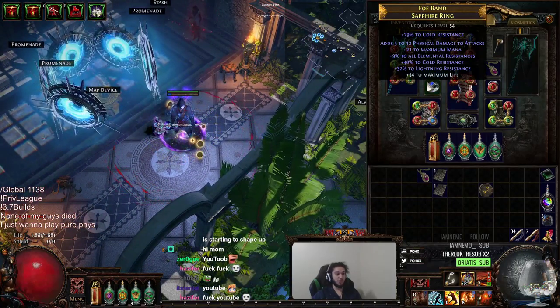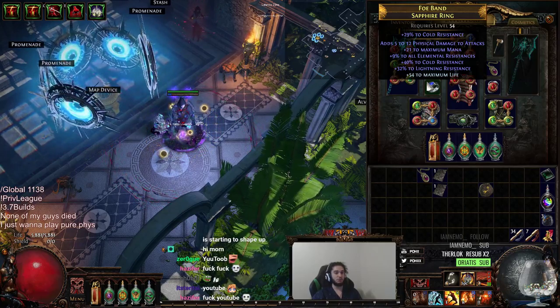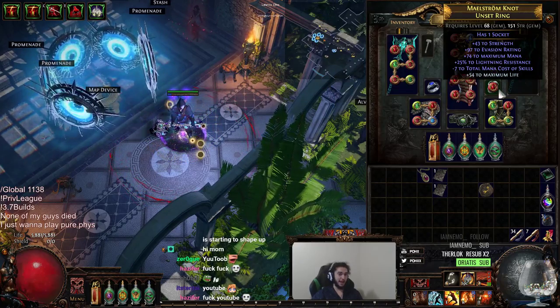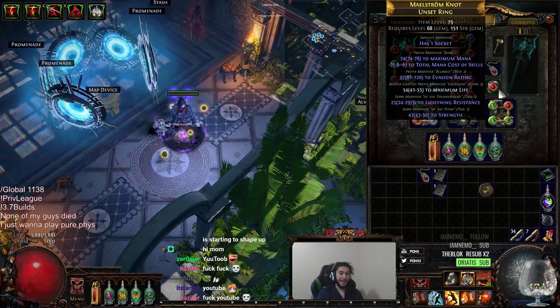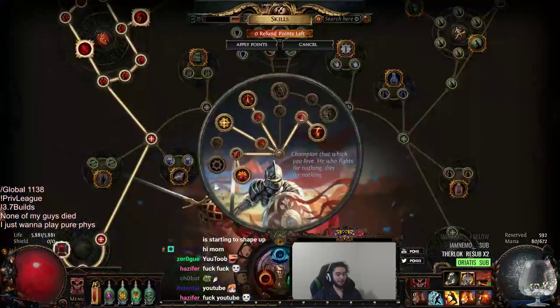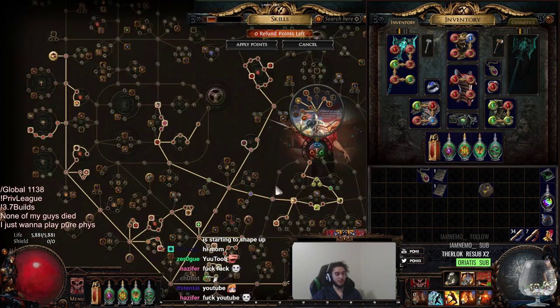I ended up finding this ring just literally 14 seconds ago — really sick ring because of that flat phys roll. Also got super lucky and got this awesome Maelstrom Knot, which is minus 7 mana cost. I got this from a Legion. It's got the hybrid which gives the mana and minus mana cost. This puts our mana cost on Cyclone to 0, which means I don't use any mana. It also allowed us to replace that Mana Leech Jewel with basically just a damage life jewel.